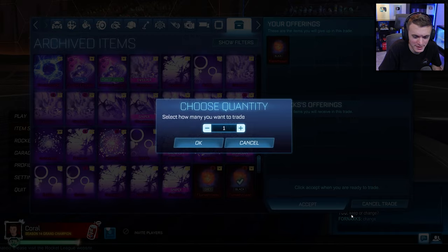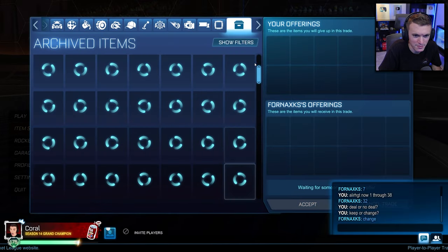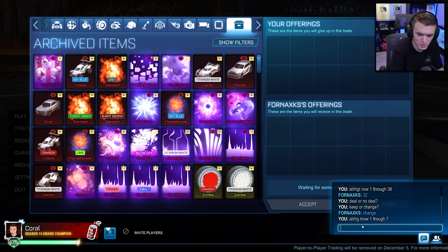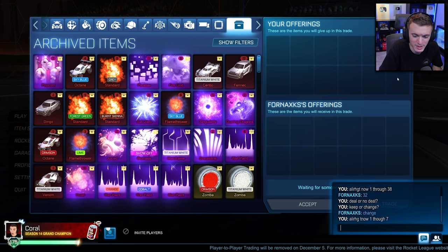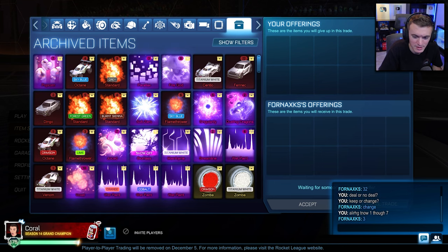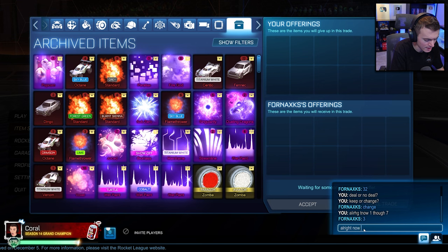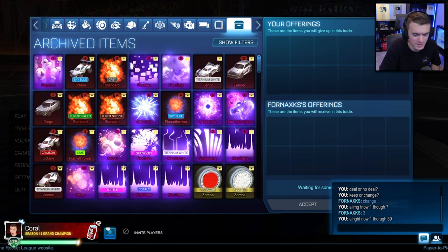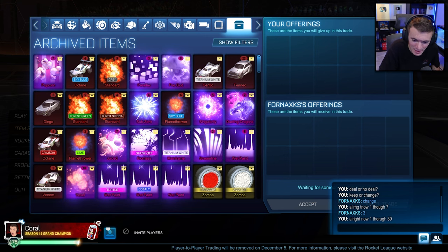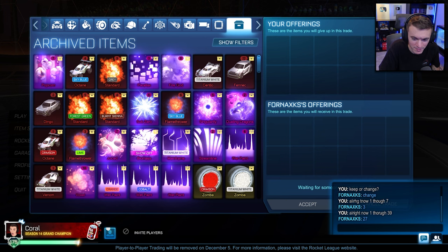Change. Yep, that figures. Let's take that off there. Now 1 through 7. He picks 3. Now 1 through 39. Come on, please be better than a Black Flamethrower. There's a lot of things in here better than a Black Flamethrower, so I have high hopes for FourNax. He picks 27.